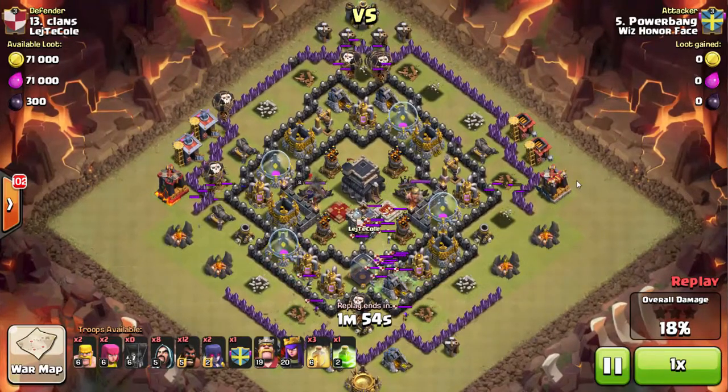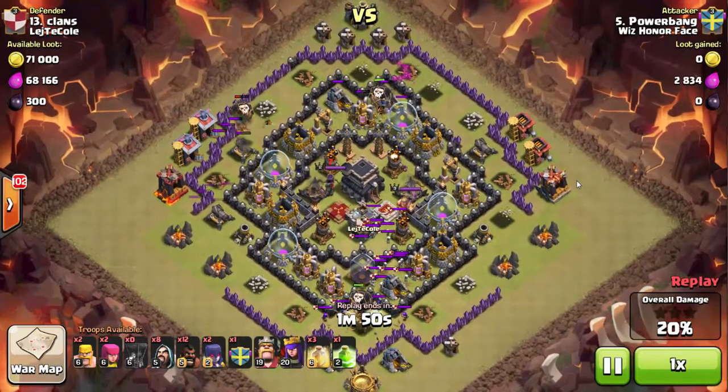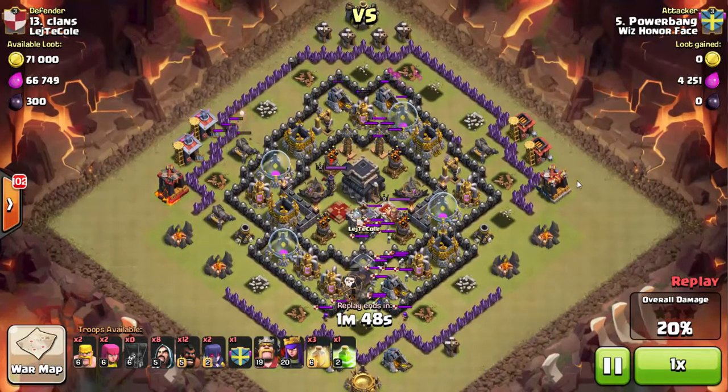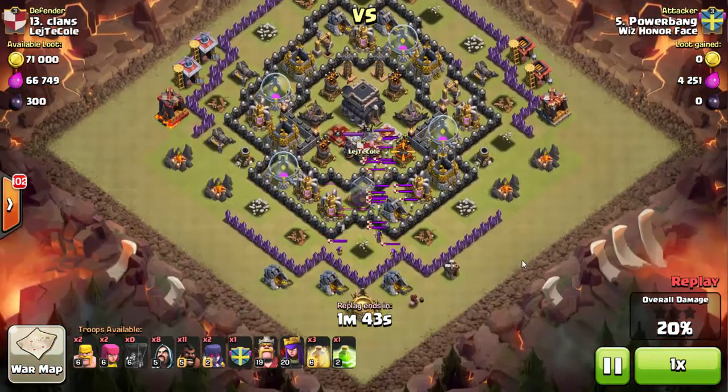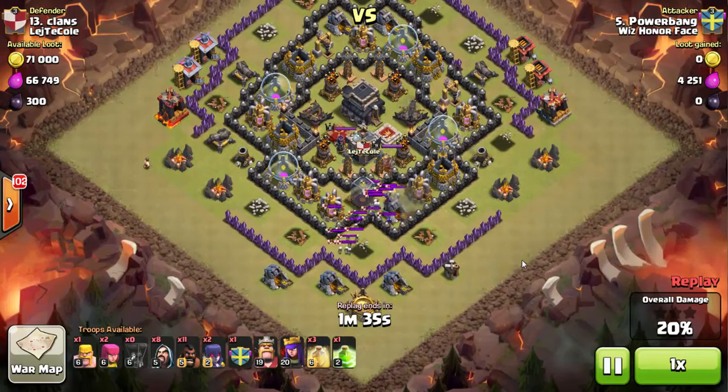I'm not too concerned with the defense buildings on the sides of the base, because that's where I'm planning on using my hogs to come in. I send a hog to make sure there's no tricky stuff like a balloon in the clan castle — he runs in and gets into range, nothing comes out, so I know we're good to go.